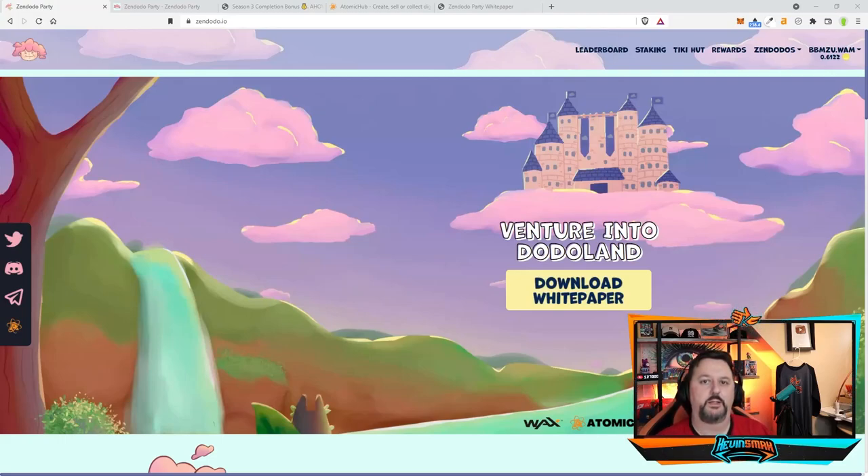Today we're going to be talking about a play-to-earn game called Zen Doodoo Party, and yes, it is as fun as it is to say. This takes place in the venture into Doodoo Land. You go ahead and create different Zen Doodoos and you can stake them into a bunch of other things. We're going to go over everything in this video to give you an idea of how the game works. I have been playing this game and I really do enjoy it, so I think you'll like it too.